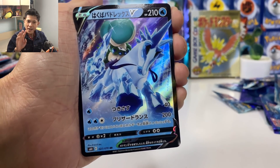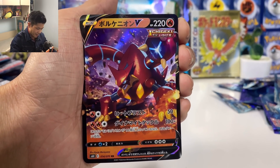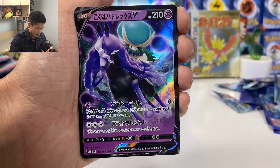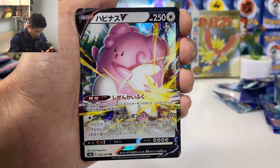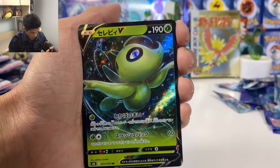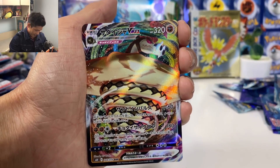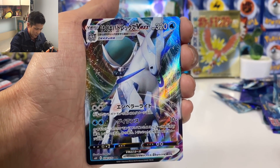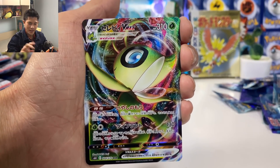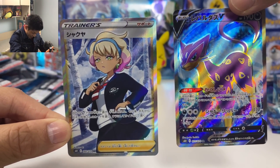Okay guys, here's what we pulled from Silver Lance and Jack Black Spirit from the new Japanese set. We have Calyrex Ice Rider V card, Sandaconda V card, Leopard V card, Calyrex Shadow Form V, Blissey V, Metagross V, Celebi V. For VMAX: Sandaconda VMAX, Calyrex VMAX, Metagross VMAX, Celebi VMAX — so two VMAX per box. And finally our full art supporter card.